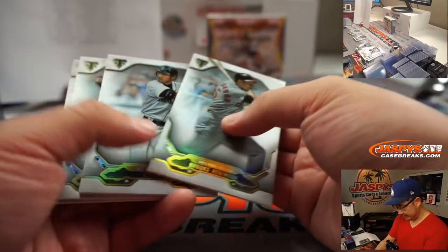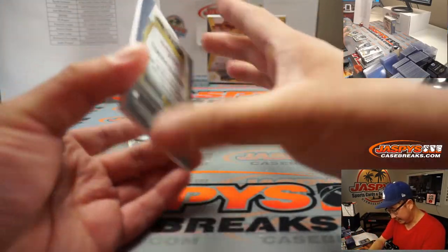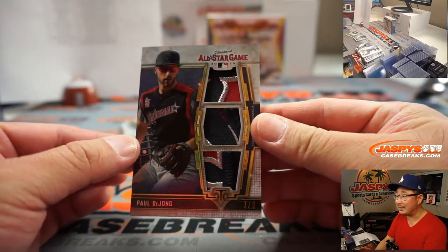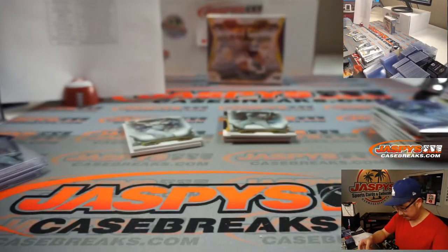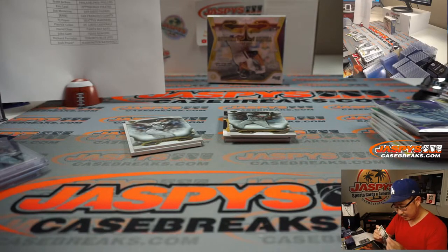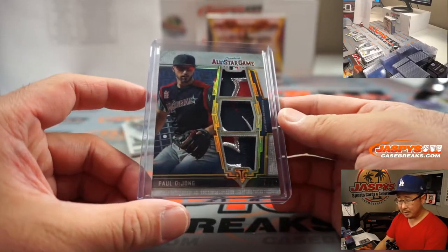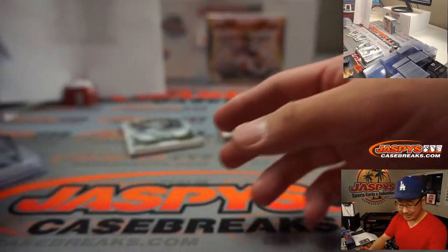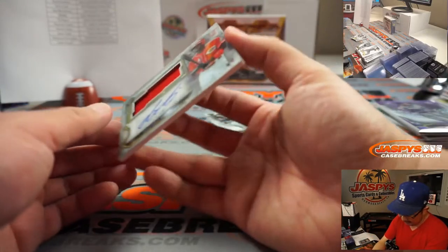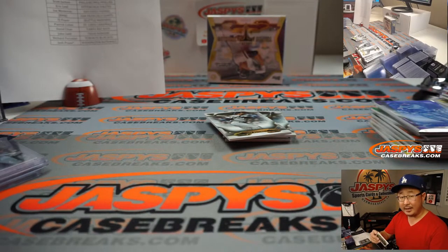There's Justin Turner. There's Brooks Robinson, Ichiro, Justin Verlander. And Paul DeYoung, All-Star Game Triple Relic, 7 out of 9 — that's pretty nice for the Redbirds. Patrick Cologne. Nice color in there. And we've got Aristides Aquino, 11 out of 99 — that goes to Brady in the Reds. Wow — Justin Turner has the most hits in Dodger postseason history, just passing Steve Garvey.